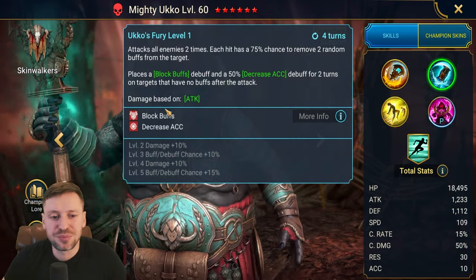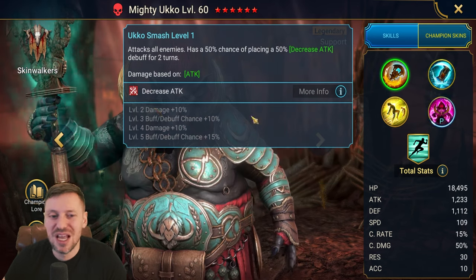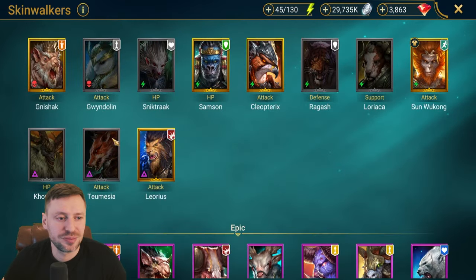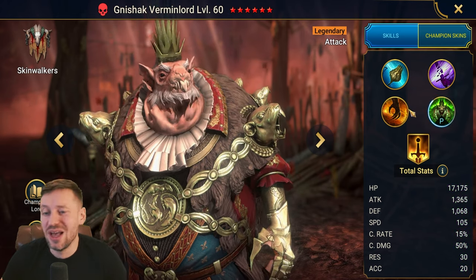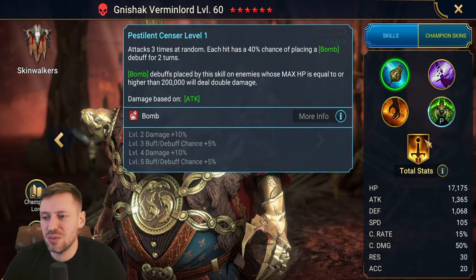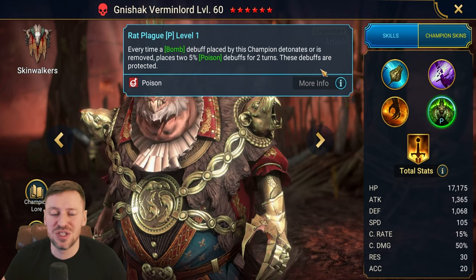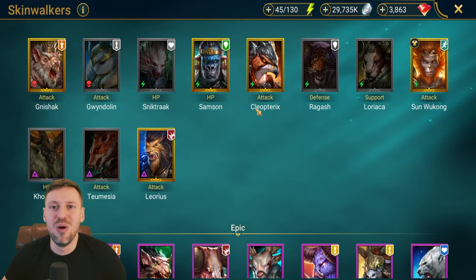Ukko MVP — bringing one of the best revives in the game, block buffs, strips, and of course that all-important decrease attack that forces the A3. The Rat King Venom Lord — I'll probably put him in my team. So many bombs, so much damage, and then you get poisons that are protected afterwards. I think he's going to be great for Amas.